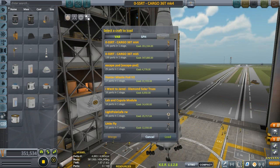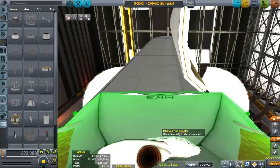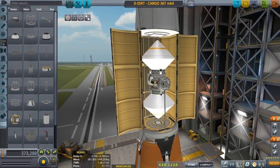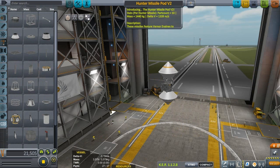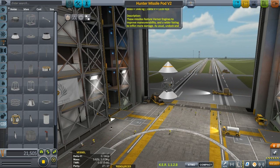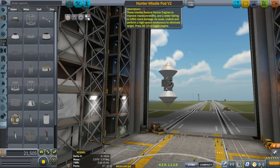Hunter Missile Pod — merge. Introducing the Hunter Missile Pod version 12. Stats per hunter missile: part count 10, mass, delta-v. These missiles feature Vernor engines to improve maneuverability and a wider fairing to inflict more damage. As usual, undock and perform a high-speed rendezvous to eliminate the target. Press AG10 to toggle engines.